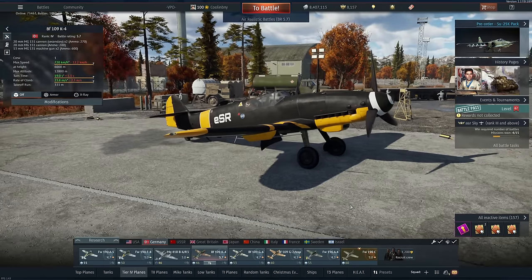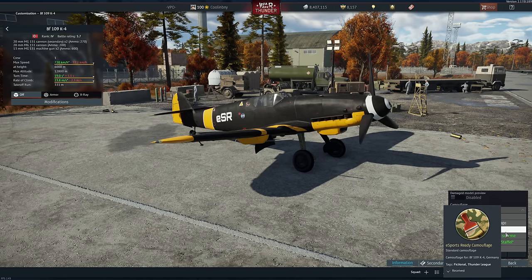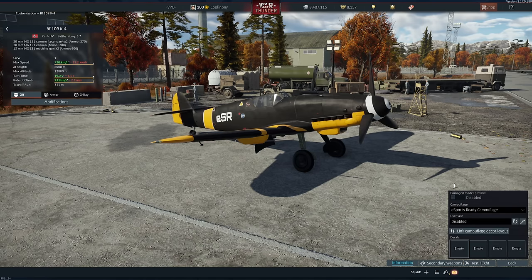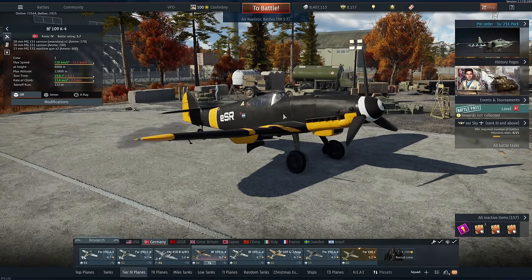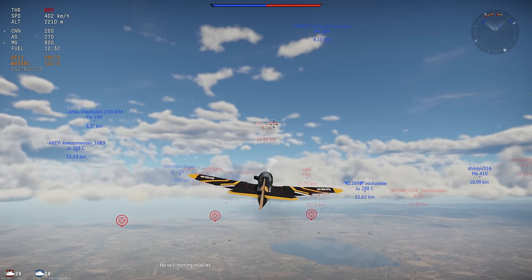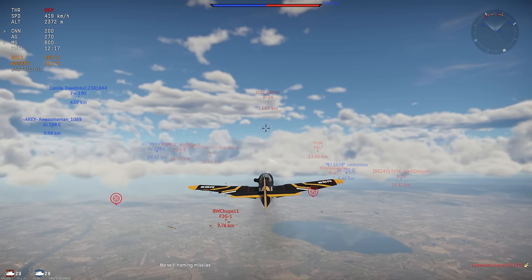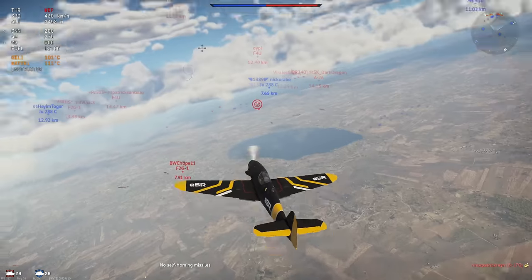This is the ultimate version of the BF 109, it's just really cool. As for the skin — I'm thinking about doing some different ones. Let me know in the comments if you think I should buy the Papa Guy Staffel skin, because while I really like my current skin, it feels a little weird on the K4 given how historically significant this aircraft is.